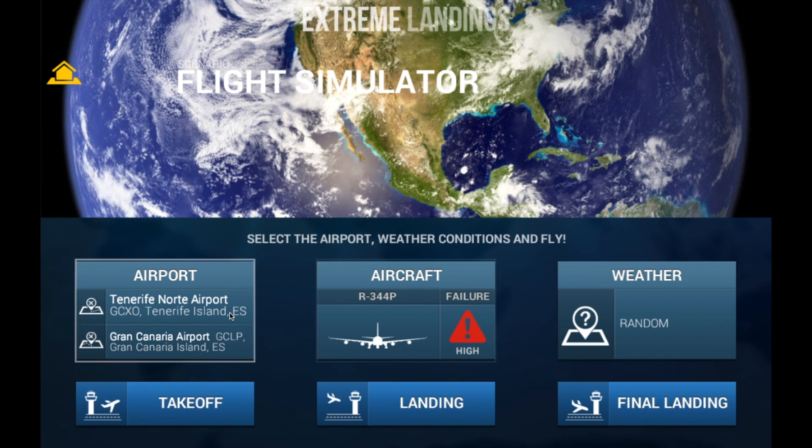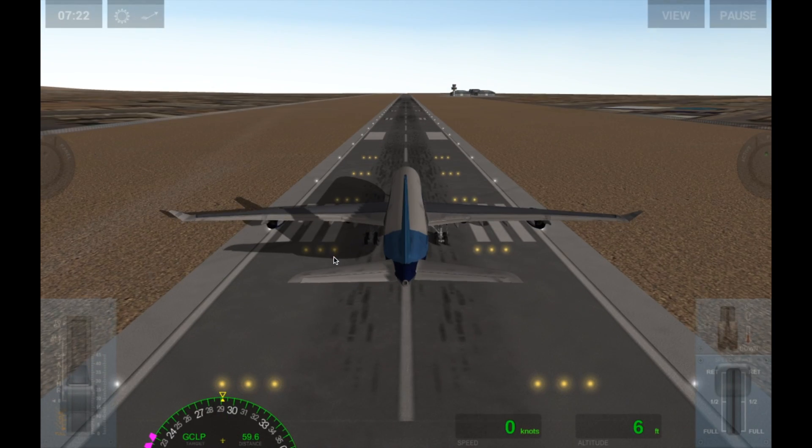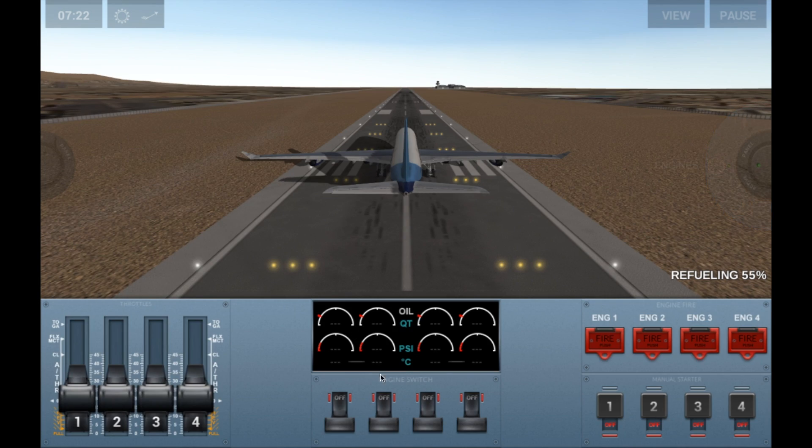Alright, so random weather. We're going to go from there, and I'm going to walk you through what we're supposed to do. We've started here — we're on this island off the coast of Senegal or something like that in Africa. What we're going to begin doing is we're going to start with turning our engines on. As you can see, it's refueling, but we've got enough fuel to get there, so there's no need to worry about that. If you do a multi-stage flight, you'll need to wait for it to refuel, or you'll run out of fuel, like we did in our last video in that big cargo plane.